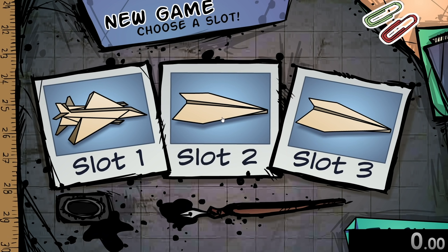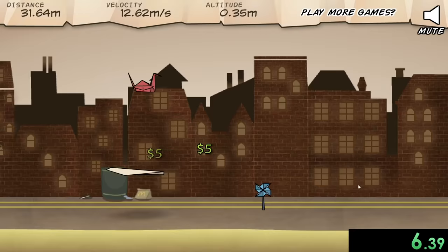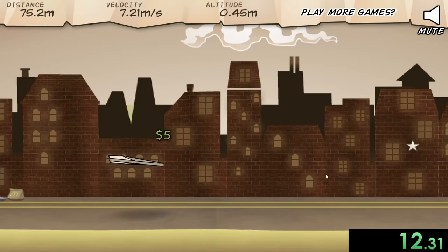We can start our speedrun as soon as we start a new game. It's going to give us a little cutscene, but I don't really care about that because it's time to throw my paper airplane. And yeah, it's going. It can hit things like windmills, which will give it extra height. We can get all these stars, which will give us extra money.